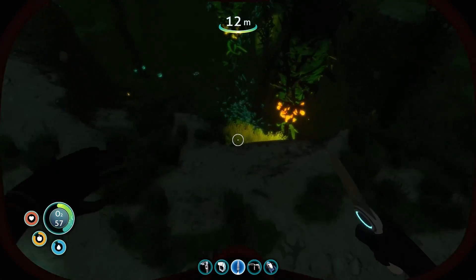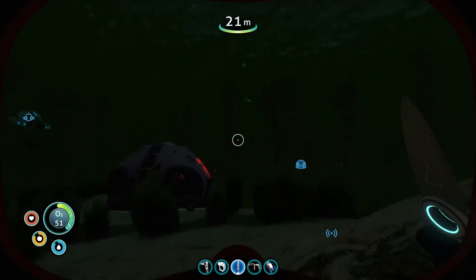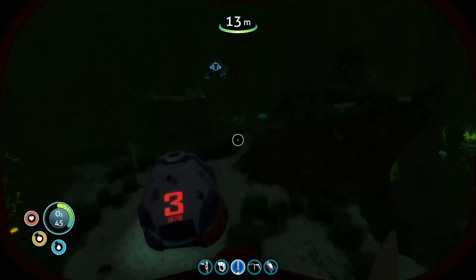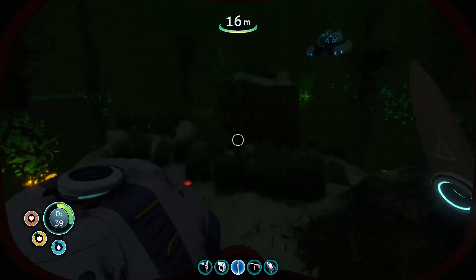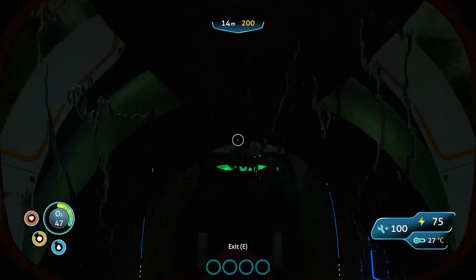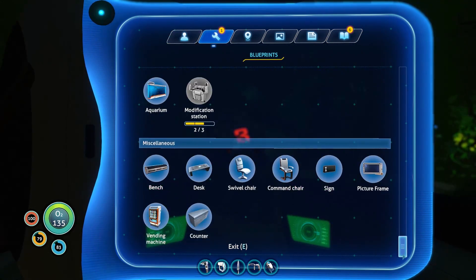I'm looking to see if there's anything else colorful around here — maybe another glowing PDA or something. I don't really see anything. Usually it's pretty close to the life pod. I think we've gotten everything. The sea glide fragment suggests this is meant to be one of the first life pods you find, but we already got it — we're ahead of the curve.